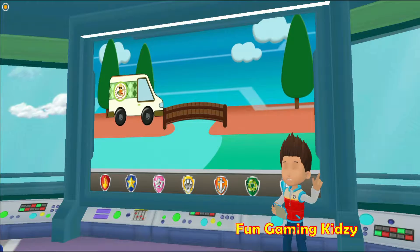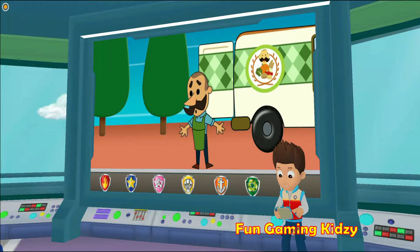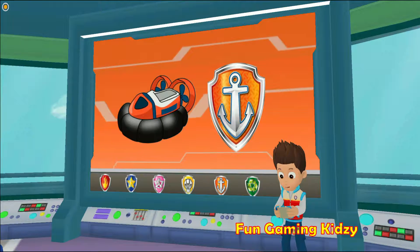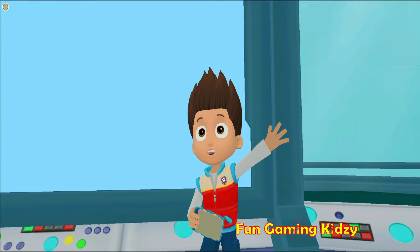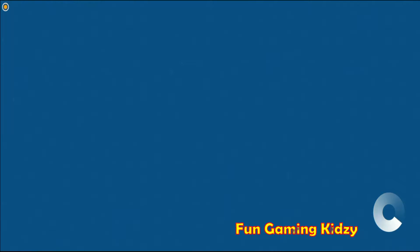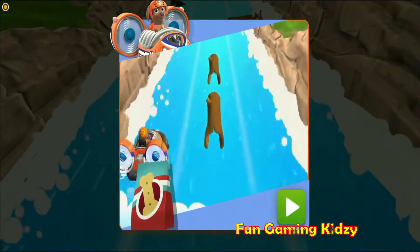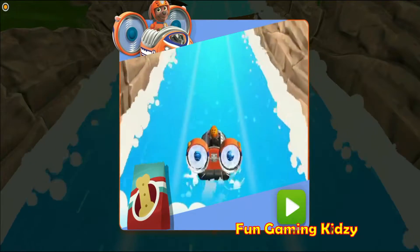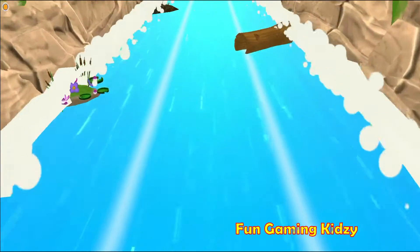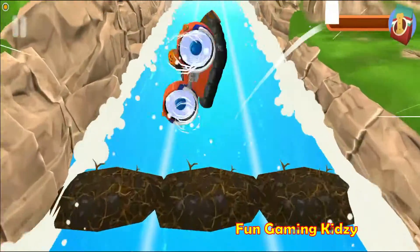Paw Patrol to the lookout! Mr. Porter was delivering some groceries when he hit a bump on the bridge. He was transporting big bags of pup treats and they fell into the river. We need to return them to Mr. Porter. Zuma, I'll need you to head down the river and collect those bags of treats before they get to the bay. Alright, Paw Patrol is on a roll! When you see pup treat bags up ahead, swipe your finger to steer left and right and pick them up. Make sure to avoid dangers like rocks and logs. It's a beaver dam — use the ramp to jump over it. Scoop up those bags of pup treats before they reach the bay — try to avoid those obstacles.